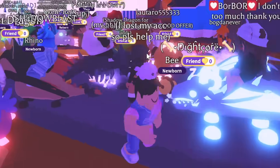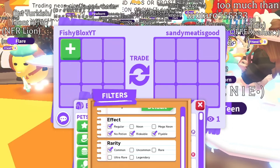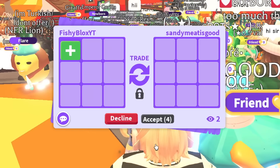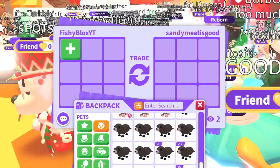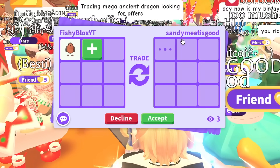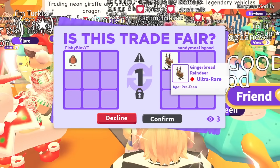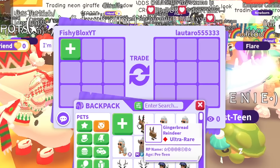Let's start advertising what we're trading. For the first trade, let's set a filter to common — remove mega neon and keep everything else. I'm just gonna scroll and pick a random pet. I'll do a robin since I've been opening so many. I'll pretty much accept anything. A gingerbread reindeer offer came in — it's an ultra rare, not a legendary, but still. We just traded a robin for a gingerbread reindeer.